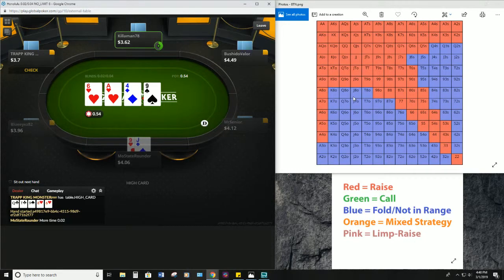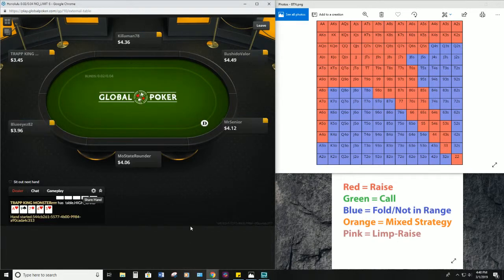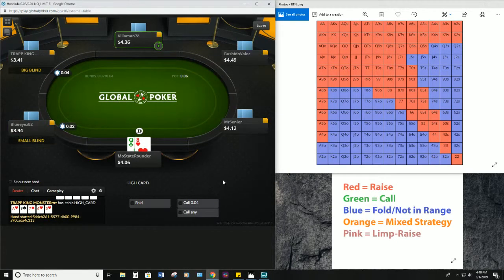Let's go over to the button ranges — you're gonna either raise or fold from the button ninety percent of the time. More than ninety percent of the time you're gonna want to play either raise or fold. Limping is just not good, just don't want to be doing it. So we're hoping to find a hand somewhere in this red range and hoping to get the action folded to us.